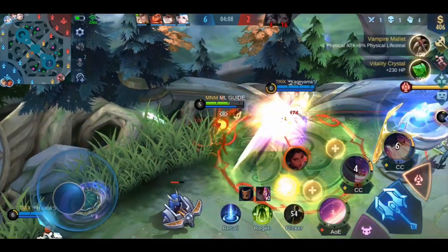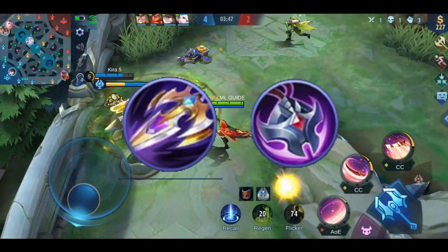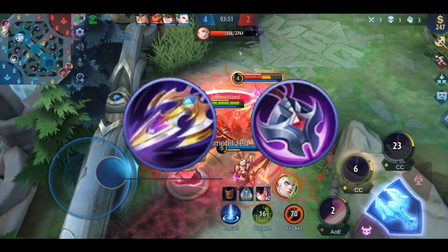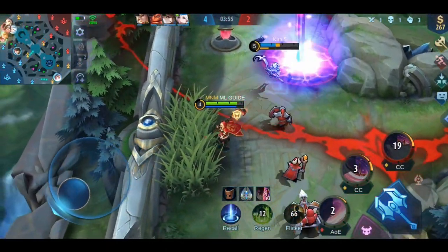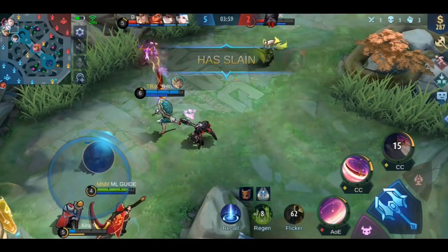And last, let's talk about how you can get countered. One way to counter Ruby is using Seer's Halberd or Necklace of Durance — it reduces the HP regeneration effect by 50%. You will also have difficulties against long-range heroes. They can shoot you from a far distance and there is not much you can do except running away.